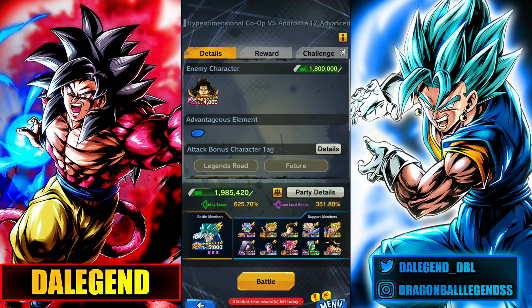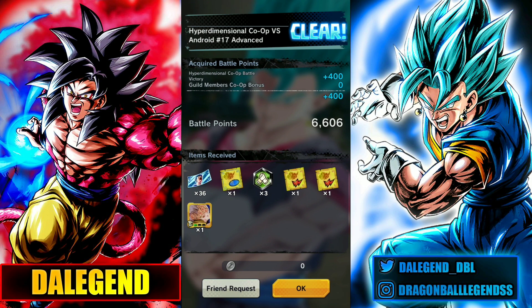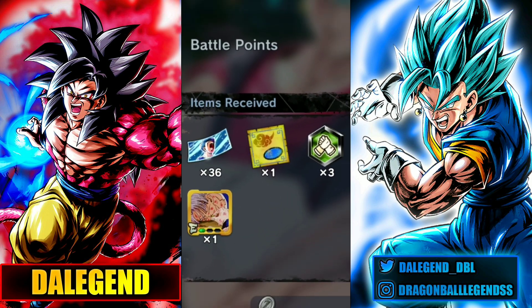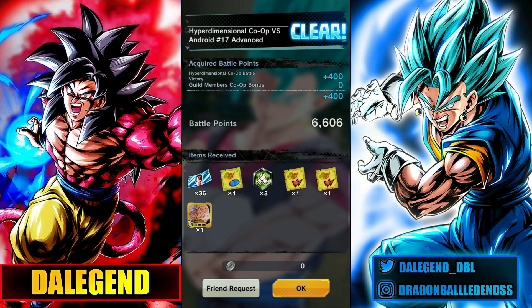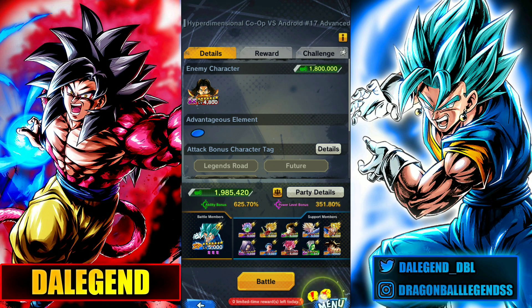We want to save a lot of time. For Zenkai Kid Goku we could get up to 25 tickets per clear, but here there are 3 daily limited-time rewards where we can get 100 tickets each, 3 times every day. Every time we clear the advanced stage we get around 35-40 tickets, which means in just 8 or 9 runs we can do a Summon on the Zenkai Trunks banner. You should definitely go for the advanced stage.